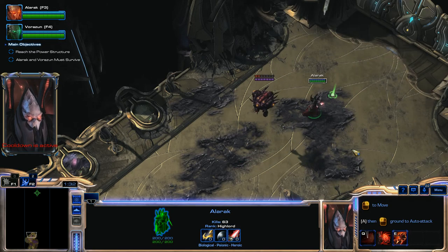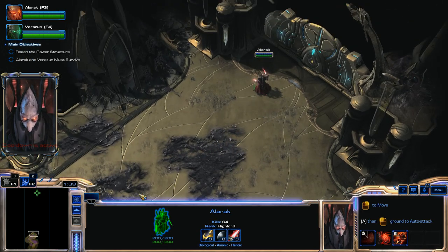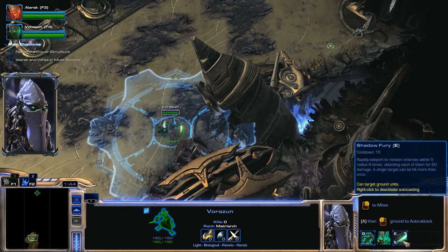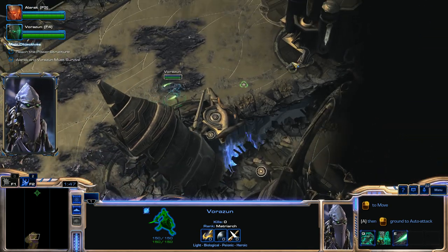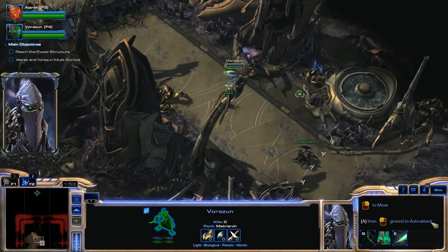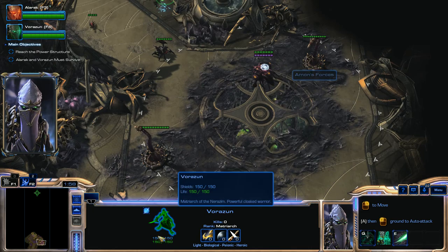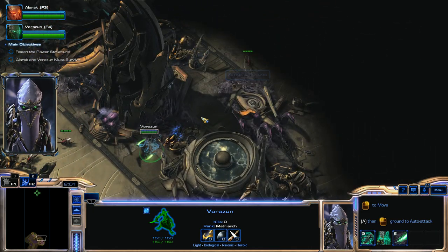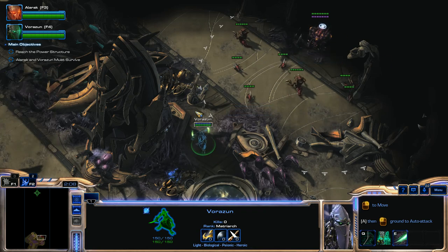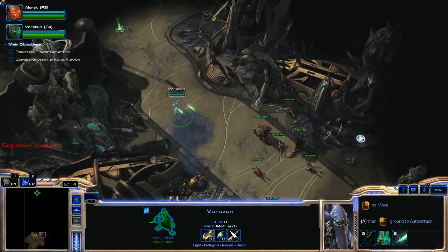Get rid of that detection and move Vorazin forward. Finish off the Overseer. I'm going to take auto-cast off of Shadow Fury, then use Shadow Dash to right there. The best part is this little spot — you don't even have to go right down through here. You can just Shadow Dash to this spot, use Hold Command to make sure Vorazin doesn't attack these units, and then Shadow Dash right across.